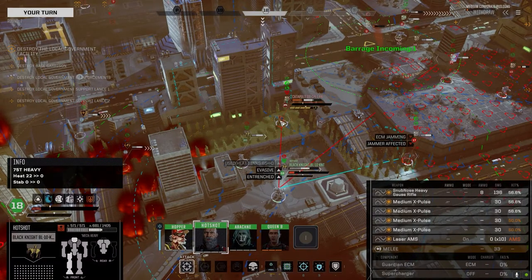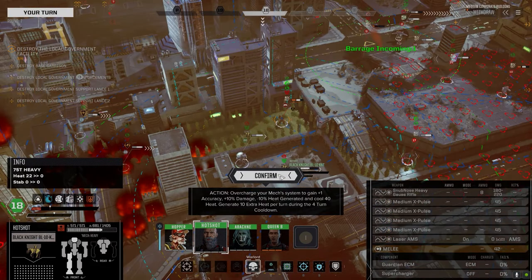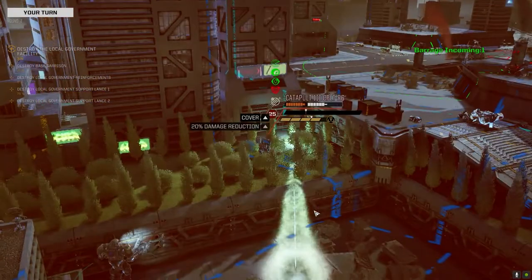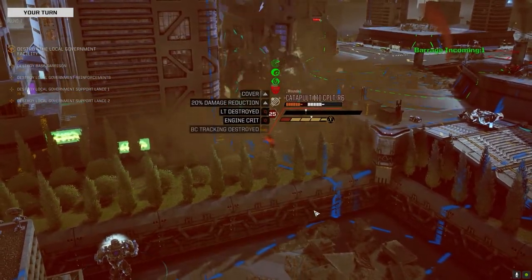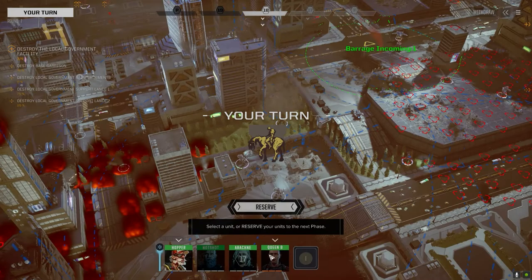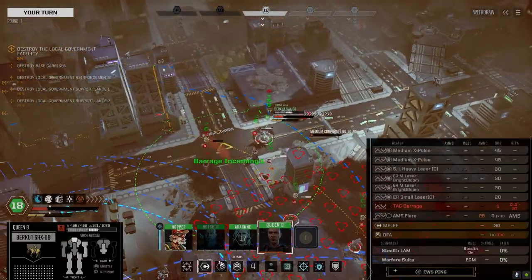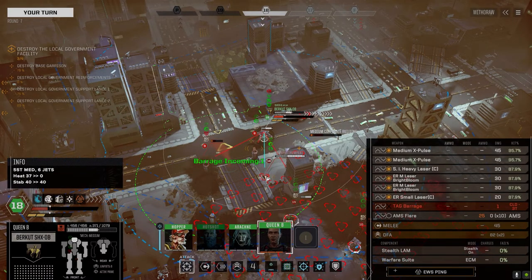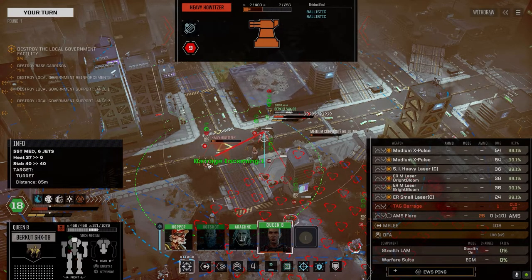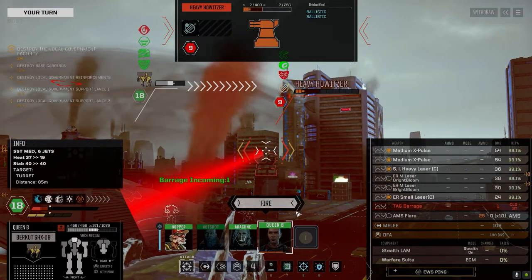Nice shooting, good damage. Leaps tall buildings with a single bound. We've got eyes on now — reporting heavy damage. You've got a lot of armor missing. Even with that minus 14% damage reduction, you still take a ton of damage. There's a Heliopolis back there but it's not firing. Turn 10. Not the turret? I guess so. Hopper and Arachne — talk to me. Way better chance on this turret — let's kill the turret. That way we can save our forward line units to go after the other mechs and vehicles. Target destroyed.